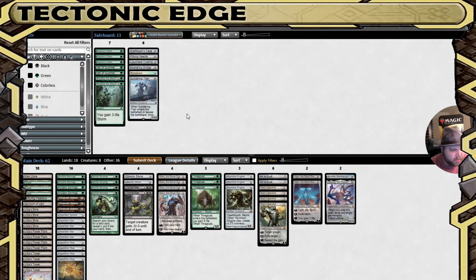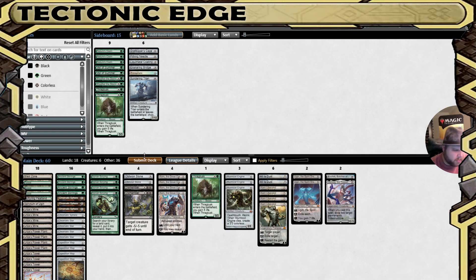Dismembers are definitely coming in. Maybe go down a couple of Thragtusks. Everything else is better off on the Wish Board. I do have Weatherstorm in this build, but this is not the matchup to bring it in.